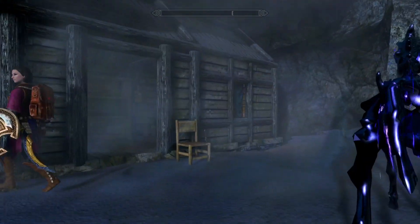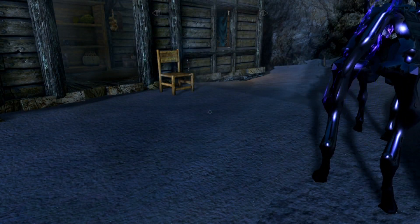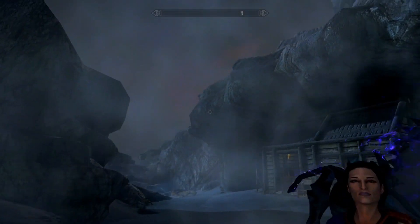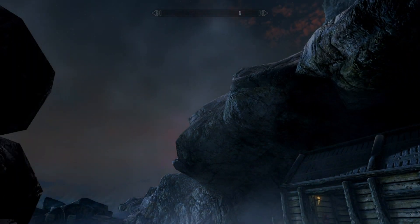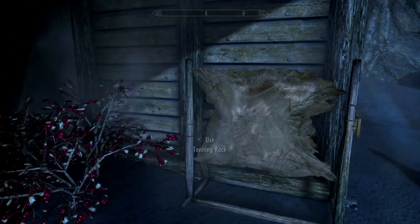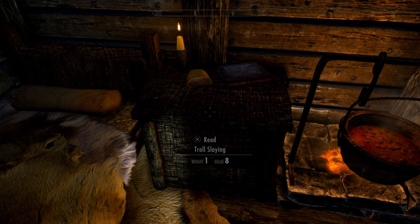I forgot to mention who this is actually made by — this was made by Technica. What it does is, when you're going up the mountain, you come into this area here where the first time you come up, there's always that frost troll. So you come into this sort of crevice gully thing, and there's this little tiny shack. It looks like it has some of the basic stuff — you've got a tanning rack, a few bits and pieces, a cooking pot, troll sling. It's literally just like a little halfway house.